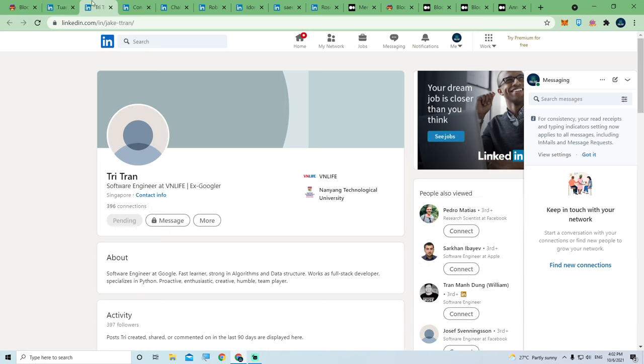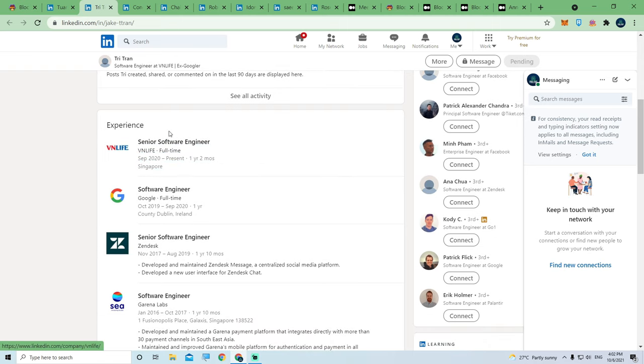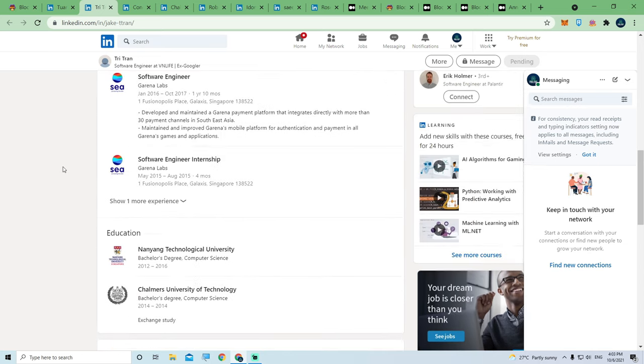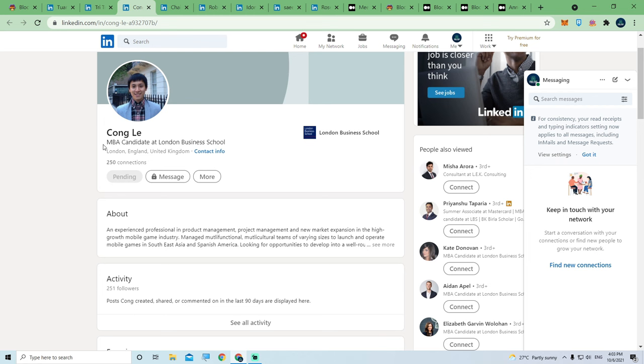The second guy, Jake — or Jake Tran — is a software engineer and ex-Googler from Nanyang Technological University. His activity shows he's a senior software engineer, and before that he was at Google full-time until last year September, working as a software engineer at Google in Ireland. He also studied at Chalmers University of Technology in 2014 and then NTU from 2012 to 2016.